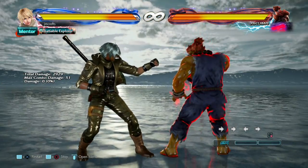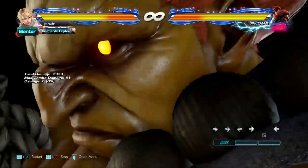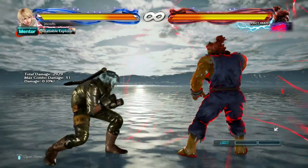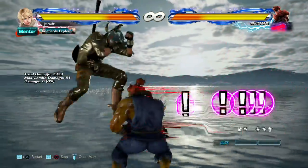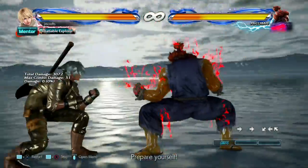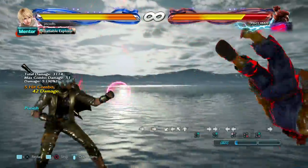Last but certainly not least, we have Akuma, whose rage art is completely unblockable — which you've probably figured out by now — so obviously you can't block and punish it. What you're gonna have to do is jump out of it. You can do a jumping normal, which usually you can't get much damage off of, or you can jump and then land and do a while-standing normal as soon as you land, and that way you should probably be able to get some pretty good damage.